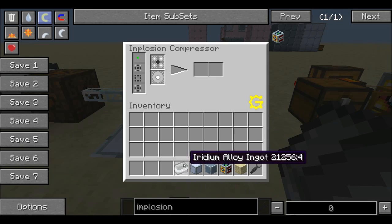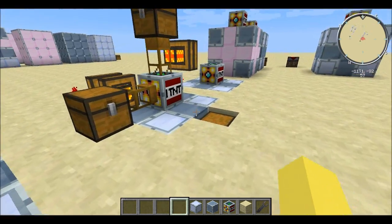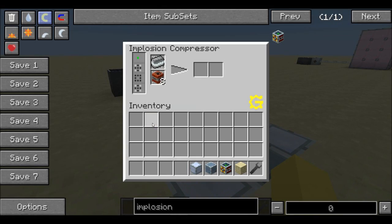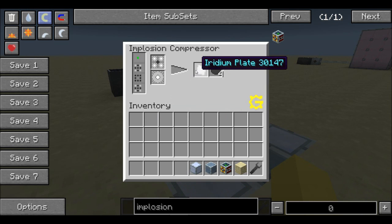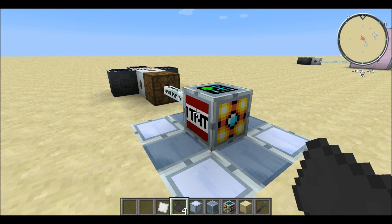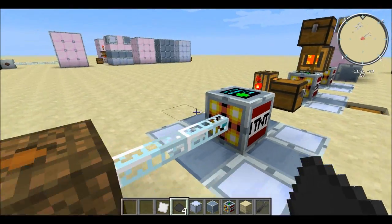To demonstrate, pop the ingot in and grab some TNT — it should only take eight. Pop it in, and very quickly you get four dark ashes which are pretty much useless, and an iridium plate, which is most likely what you built this machine for.